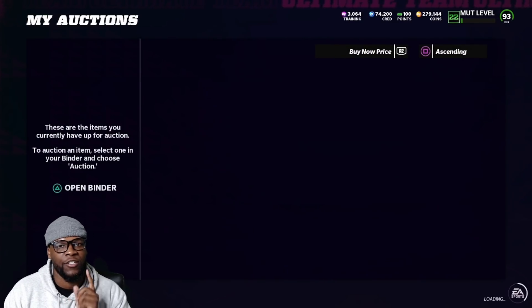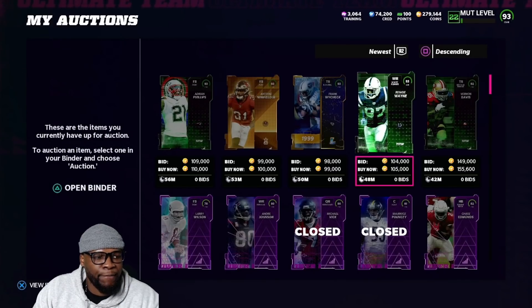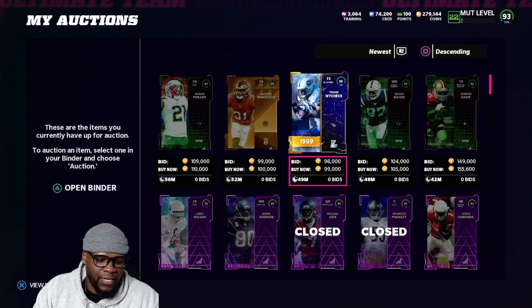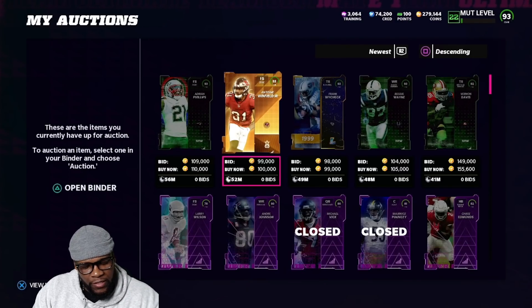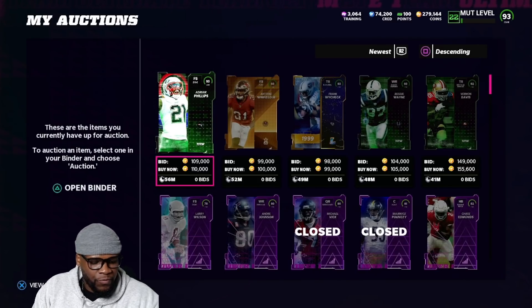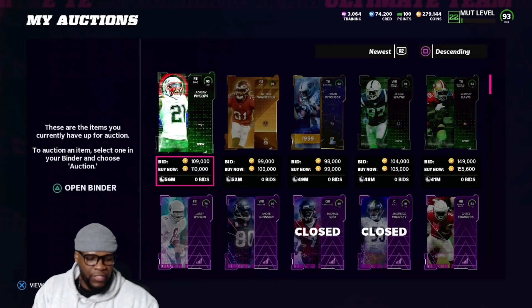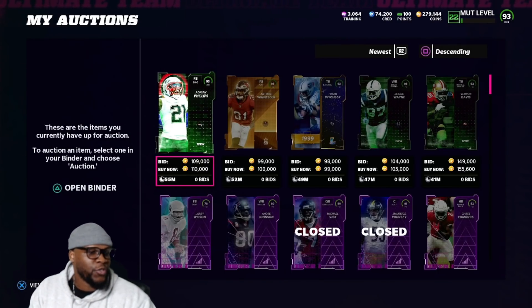Here's the rough estimates: we got one card at 80k and we get back 95k — cool 15k right there. Got another at 80k, after taxes we make about 9k. That's 24k right there — easy 20k banger. Adrian Phillips we got at 86k, we'll get back about 99k — cool 13k. That's 57k in 20 minutes. Then we add Vernon Davis — 75k profit on VD — plus the rest, that's 132k in 20 minutes.